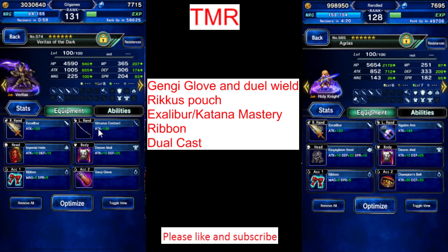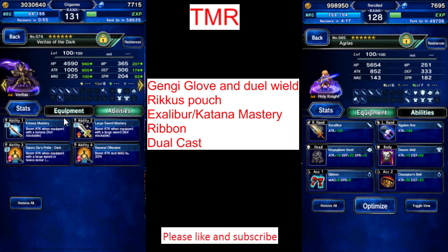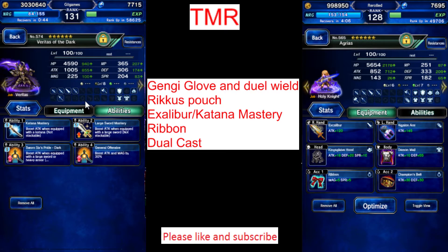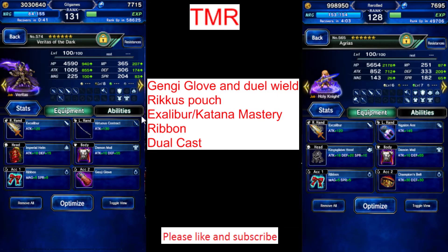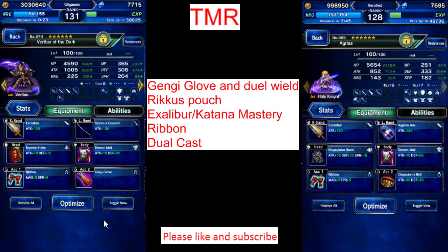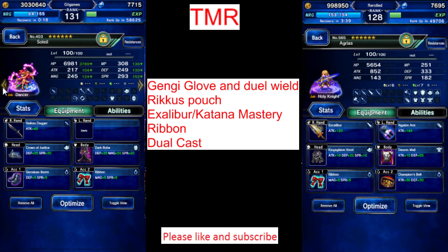Katana Mastery boosts your Katana by 50% and increases your attack by 50%, so Katana Mastery is awesome too if you want higher attack. Another thing is Ribbon - Ribbon is awesome too. It just blocks out all status ailments. But the main thing you want is dual wield - that's like having another party member on your team and another attack.